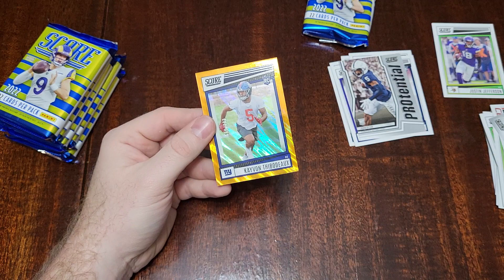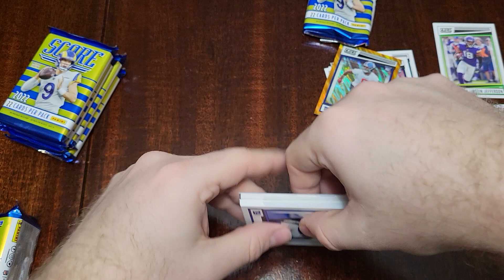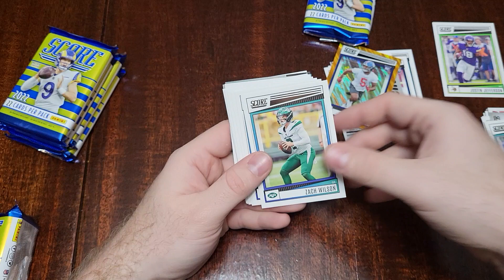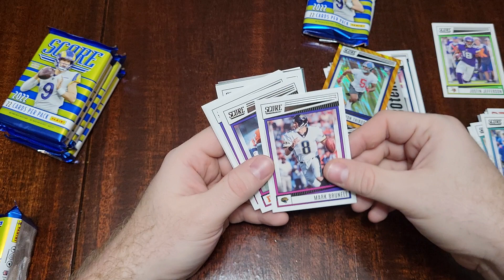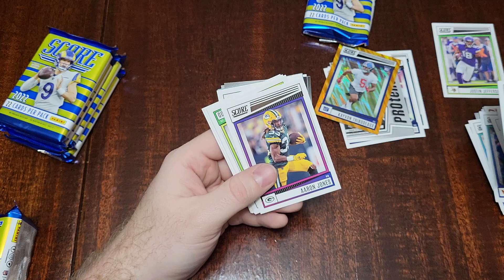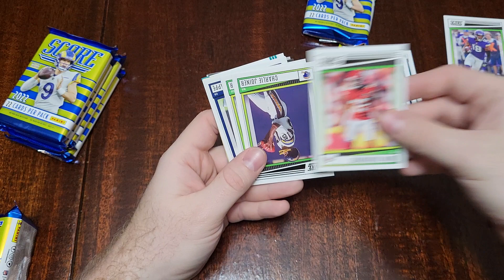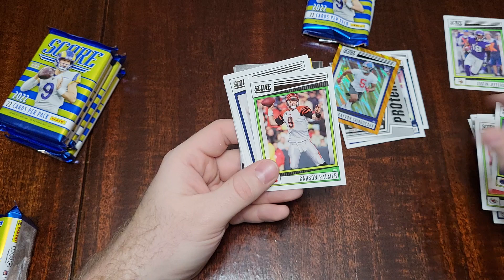Alright, moving on to pack number two. We have a Xavier McKinney, Zach Wilson, Logan Thomas, Deontay Johnson. Mark Brunell — I liked him because he was left-handed just like me. John Elway, Matt Ryan on Atlanta, Aaron Jones, Jack Youngblood, Javarius Ward.